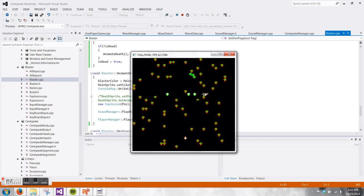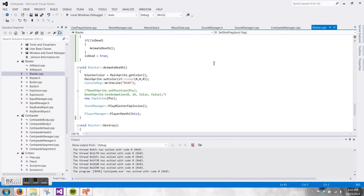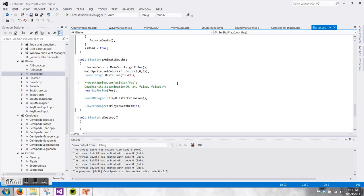I got the wave system working — as you can see, the player deaths are going on. I'm not sure why my centipedes break apart when a new wave is starting, but that'll be something I figure out later.